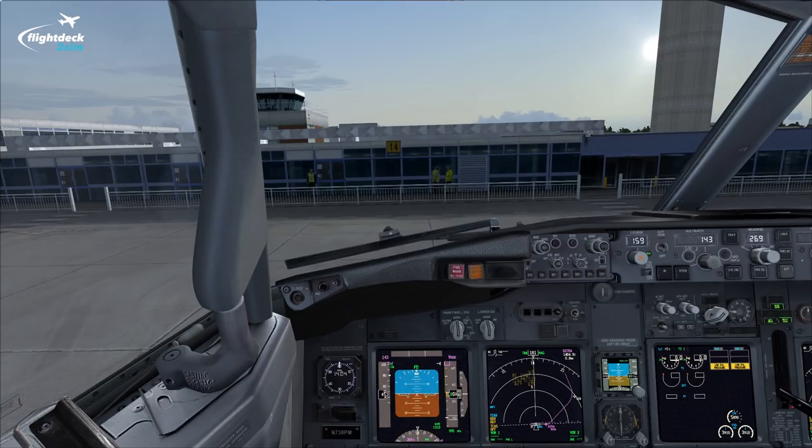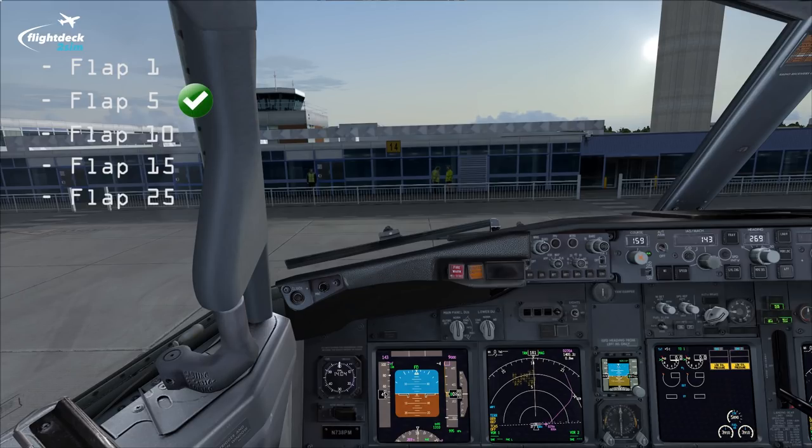There are 5 different flap settings you can use for takeoff in the 737: flap 1, flap 5, flap 10, flap 15, and flap 25. For those who have watched my previous tutorials where I've conducted a takeoff and departure, you might have noticed I always use the same flap setting — that's flap 5. That's because it's the most optimal flap setting for departure with regards to performance. It gives you good short field performance and good climb performance as well, ensuring you're clear of all obstacles.